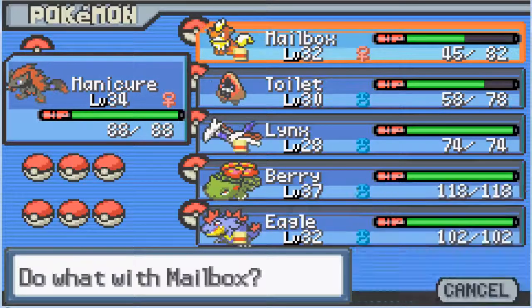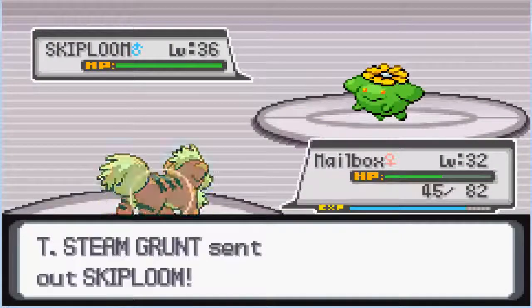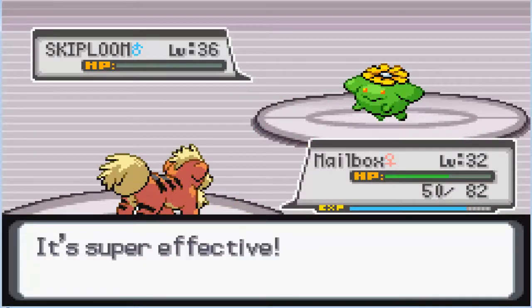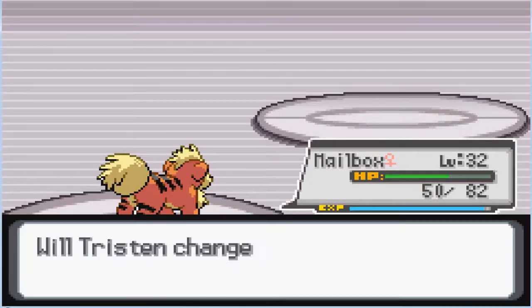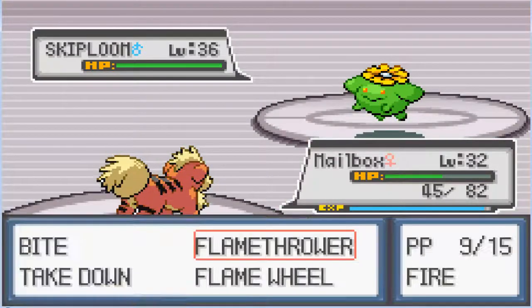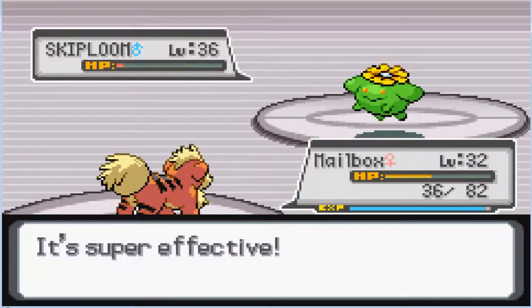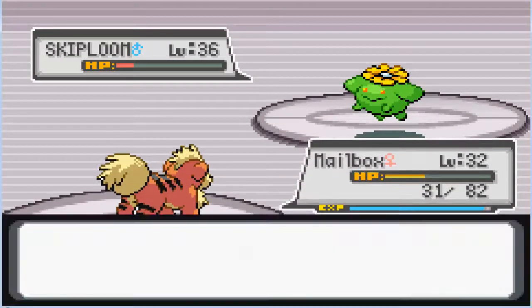A Skip Blume's up next — no problem for our Mailbox. We'll launch in a Flamethrower, which should be enough to take out that Skip Blume. Give us a little bit of experience. And another Skip Blume, which will slowly leech away our HP with that Leech Seed. But that Flamethrower should be enough, and we will finish it with Flame Wheel.